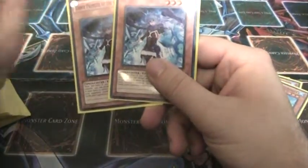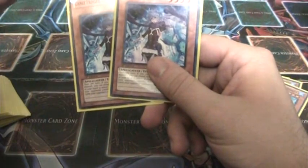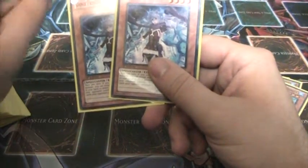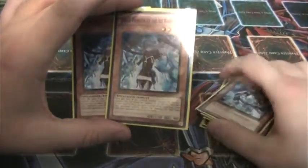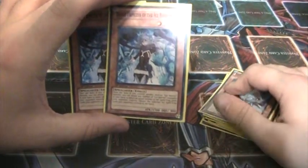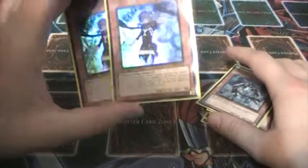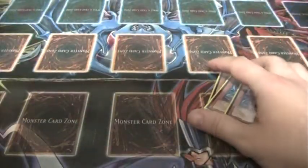2 Dance Princess of the Ice Barrier. She's a 1700 beater. If you have another Ice Barrier monster out, you can reveal any number of Ice Barrier monsters in your hand and bounce that many of your opponent's spell and traps. If she could bounce your own cards, she'd be a lot cooler — you could bounce your own Fiendish Chains and stuff like that. But she's still pretty cool, just not that amazing, though her artwork is pretty amazing. 2 of her.